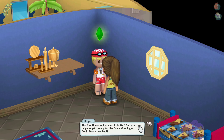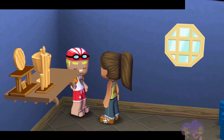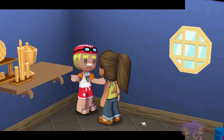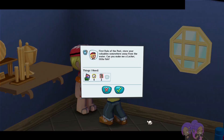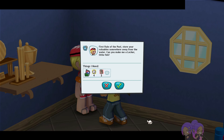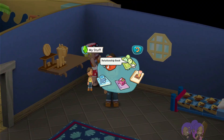'The pool house looks super, little fish! Can you help me get it ready for the grand opening of Ganky Star's new pool?' Sure man, what do you need? 'First rule of the pool: store your valuables somewhere away from the water. Can you make me a locker, little fish? I need a sculpture with four soccer balls and two puppies as a sculpture.' Okay, a little bit weird, but I'll do my best. But before we do, let's take a look at Tad.